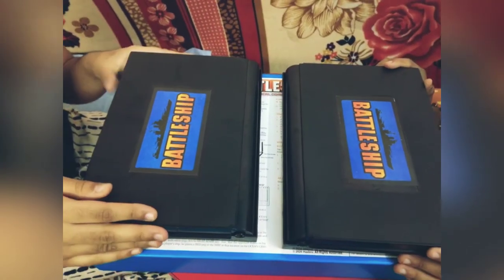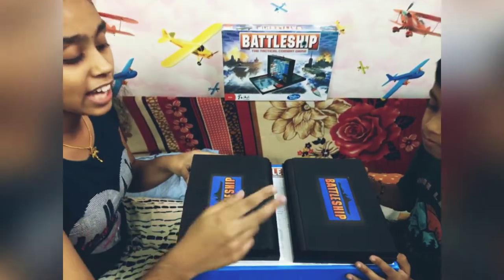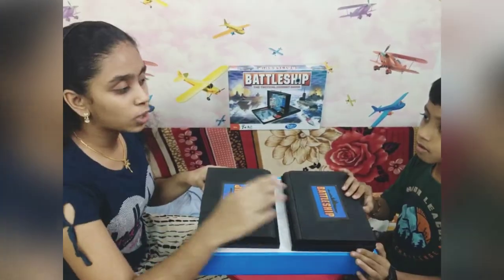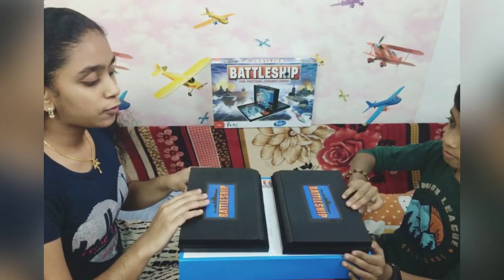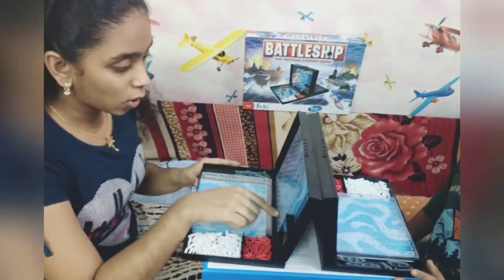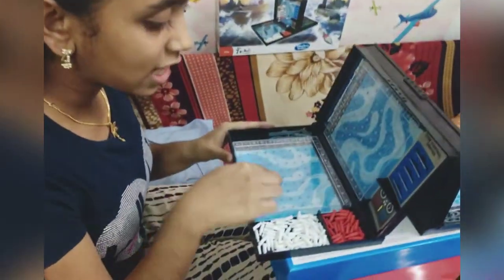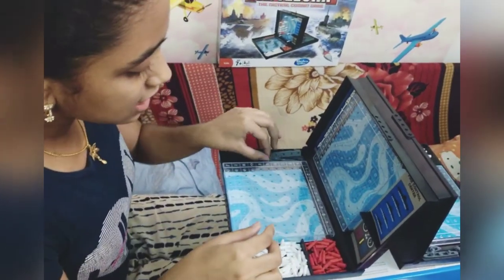This is the game. You will think, what are these boxes? This is the barrier lid. We have two barrier lids in this game — one for each player. So first we will open this barrier lid. You will see many holes and some boxes here, and some red pins and white pins, and some ships.